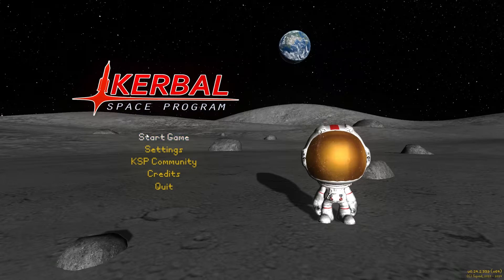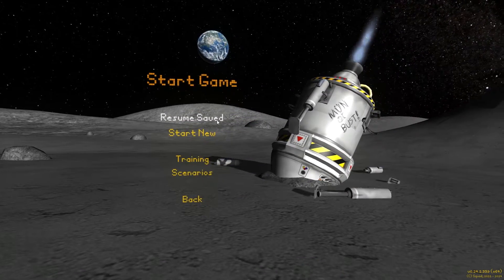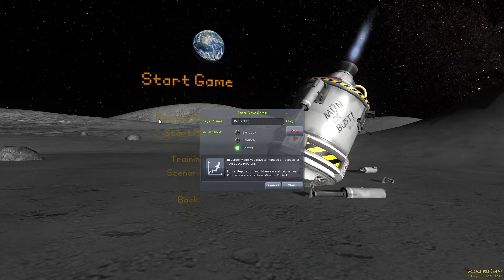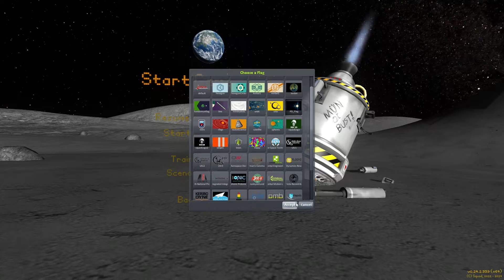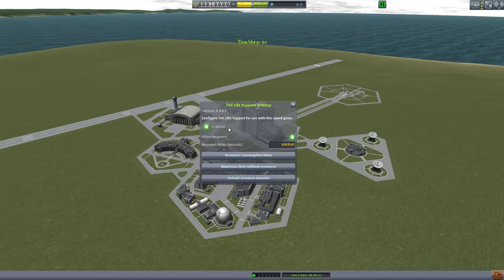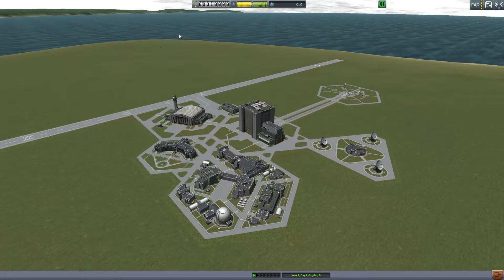Let's actually get started into the game. This is a fresh install to make sure all of my mods were working, so we're going to completely start a new one — Project Destiny. We're also going to use our custom flag built for this, which matches the thumbnails. With 2.4, we're totally using TAC life support, and we're not allowing respawn. That'll all be explained in a second.